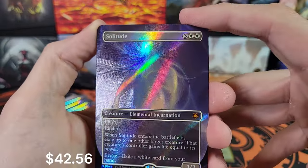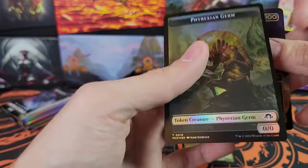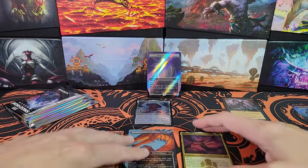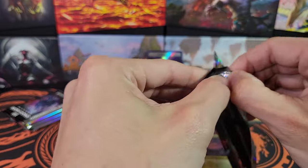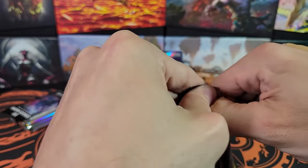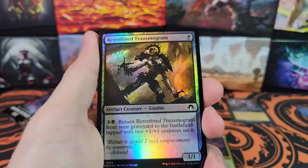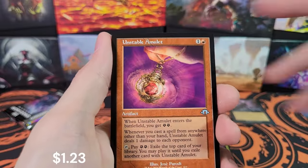Oh, that's textured! Textured Solitude — very nice! Now that this is my fourth box total, the third of a sealed case, textured cards are not that hard to pull. They're in like every other box. I think I've pulled three out of four boxes — they're not that rare, surprisingly. I would think that they would make them a little bit more rare, considering the actual serialized cards of this set are extremely rare. There's only three of them and there's only 250 copies of each, so those are basically impossible to get.